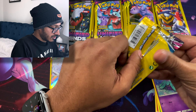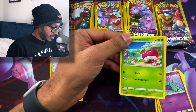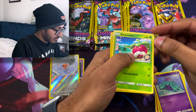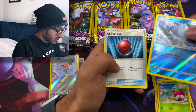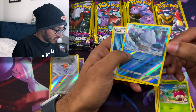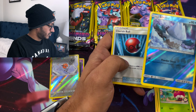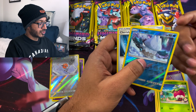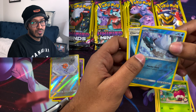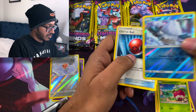Next pack. We got a Bounce Sweet, Snover Reverse, and a Cherish Ball. So Snover Reverse was in the middle, but the last two packs had the rare at the back. I don't know if I can do a card trick. Let's just go through a couple more and see if we can figure it out — but right now this one was in the middle.